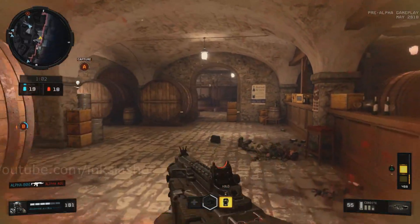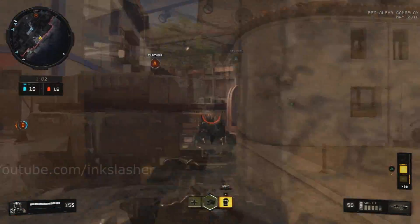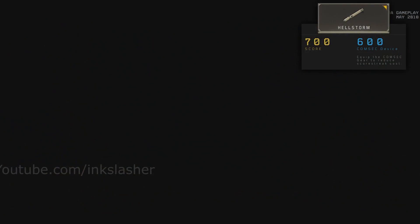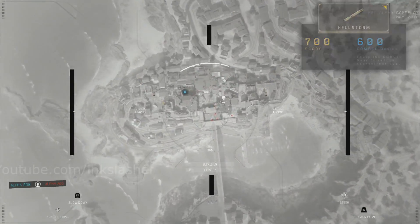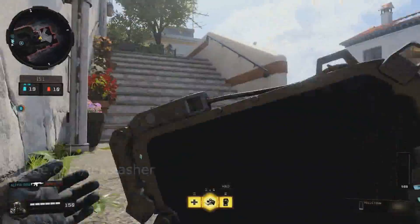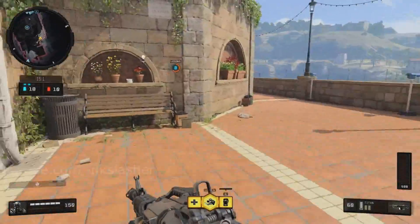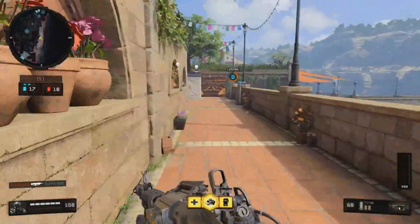The next one is the Hellstorm Missile, a scorestreak that's been in the Black Ops series for a long time. It costs 700 score, or 600 with the CommSec device. Interestingly, in Black Ops 3 the Hellstorm Missile cost 800 score, so it's a little bit easier to earn in this game, which I was kind of surprised by.